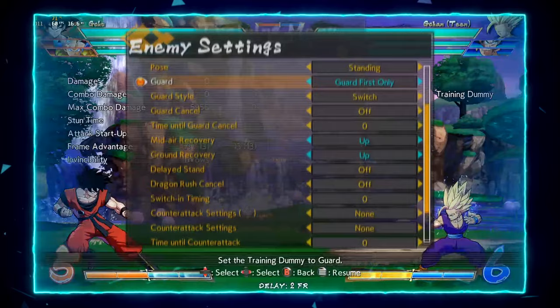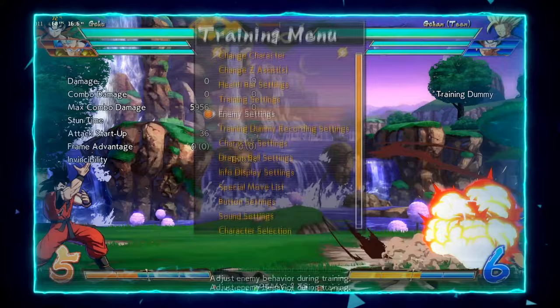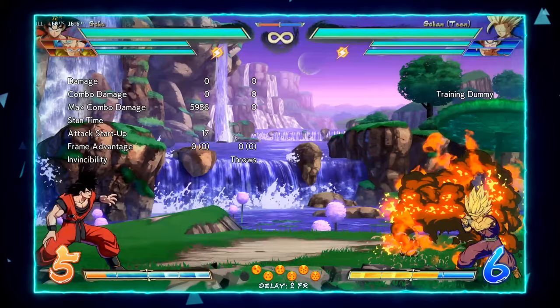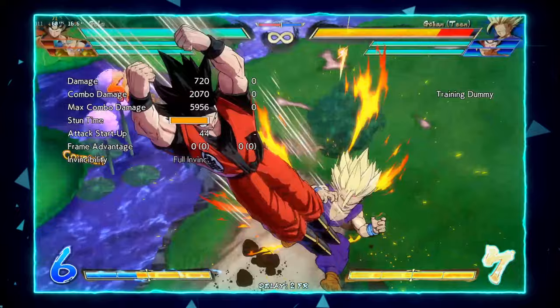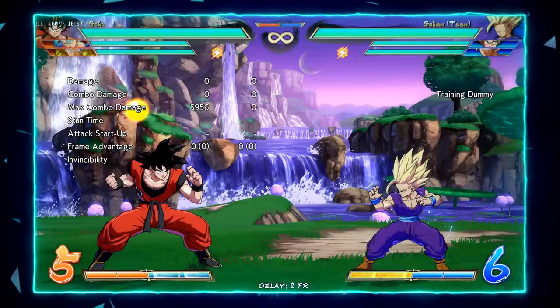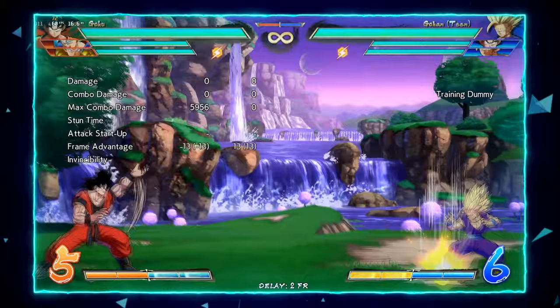He shoots two of them and you can change the timing — you can get them as a true string, or delay them to frame trap. The reason this is annoying is because he can kind of walk you across the screen, threatening another one so you can't move, and then get a punish. These are a very strong neutral tool. Your opponent can super dash through them, but because they're hitting a ki blast you're allowed to 2H them — so if you can react fast enough, you get a really nice punish.